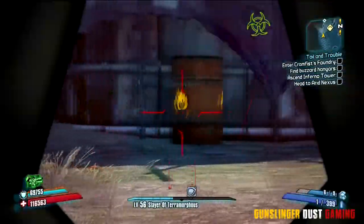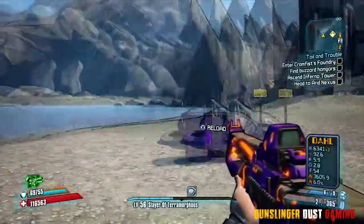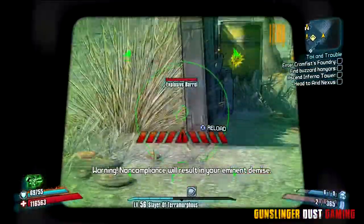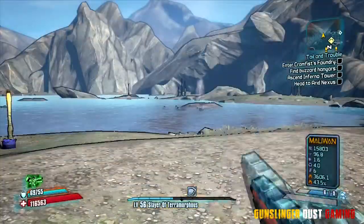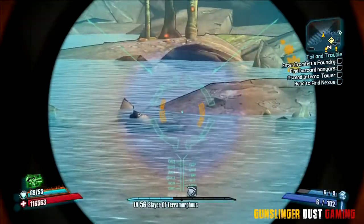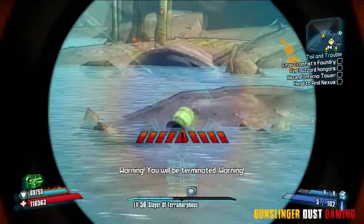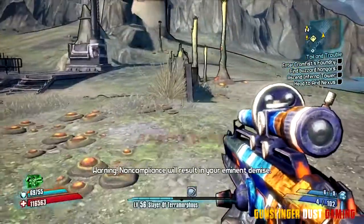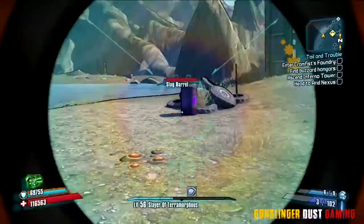You'll notice there is a fire barrel — that's second. The third barrel is a corrosive barrel that you cannot actually see unless you are close enough to it. It's over here — I actually forgot where they all were for a second, so I had to refine them. You'll notice it didn't show up until I got a little closer. Pop the corrosive — that is the third barrel — then the explosive next. And lastly we have our slag barrel. The order does matter.